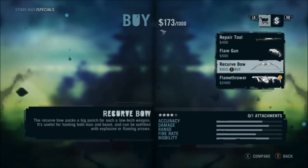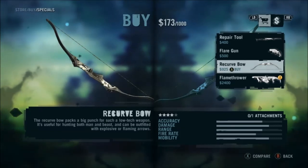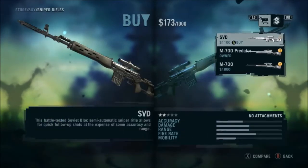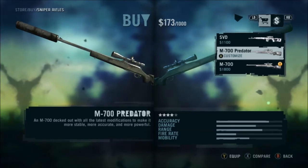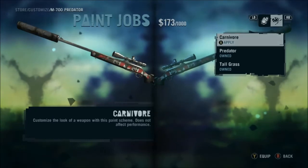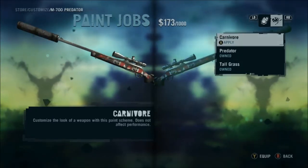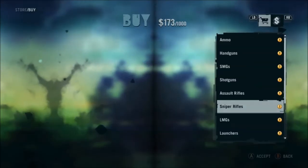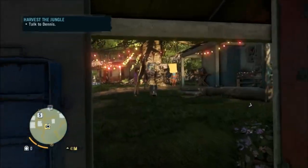I'm pretty sure this is one of the weapons you get with the DLC — specifically from getting the insane edition. There are no attachments but there are paint jobs. I'll show you what the paint jobs look like. I'll probably just equip this gun at the moment and show you what the scopes and all that are kind of like.